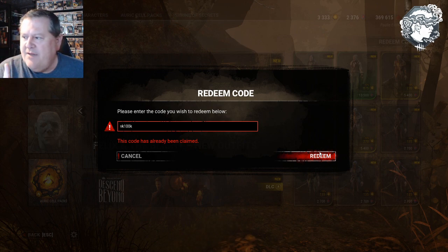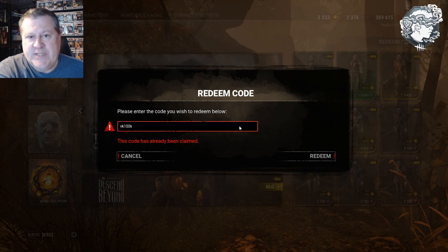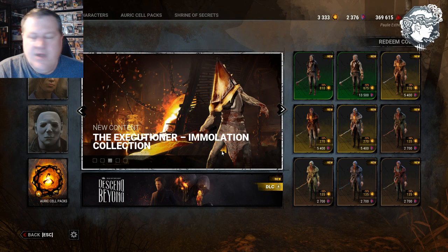Also, I have some people on console telling me they're having trouble with this. Make sure you aren't just pushing input into the box again — make sure you're actually clicking Redeem, because some people just keep spawning the box to put in text. A few people were telling me the codes were not working on console, but they do for sure work on console.